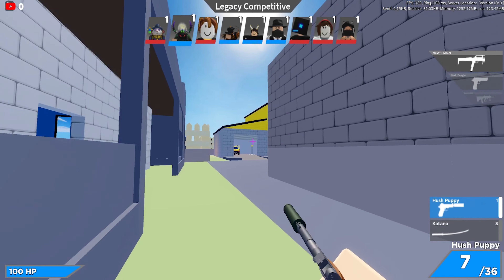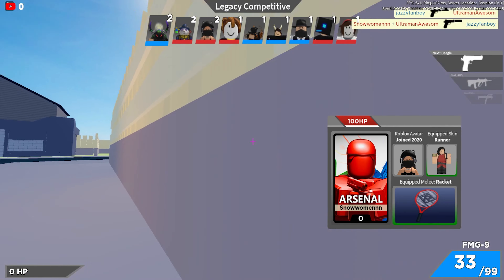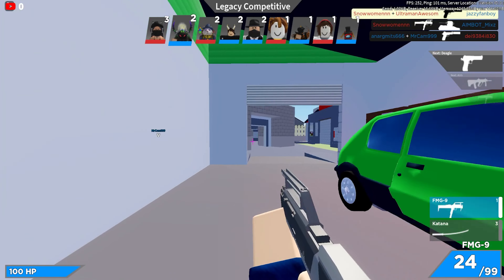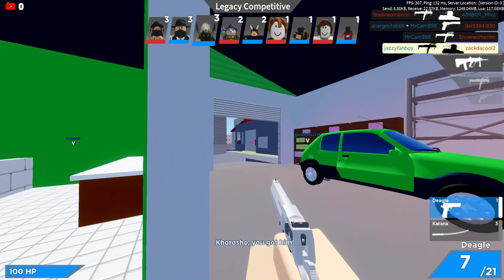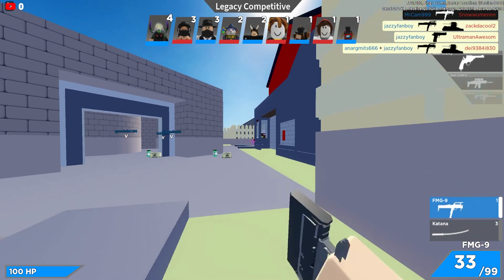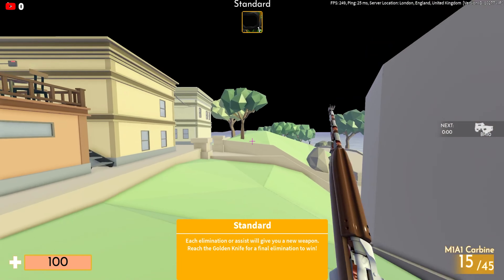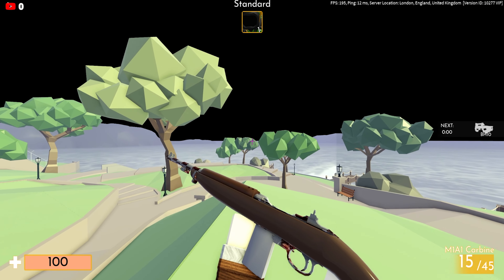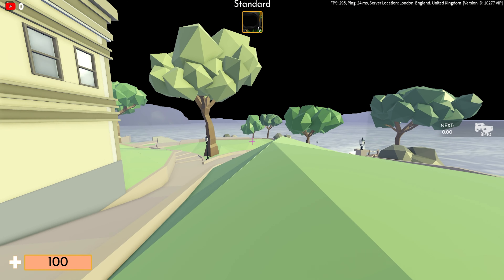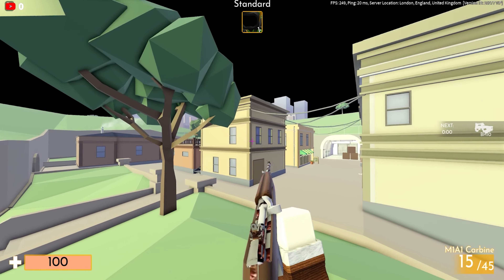Quite a while back, some of the devs were actually releasing codes, and these were due to them hitting a certain amount of followers on Twitter. DevKenny actually had a few codes that were up. As you guys can see on screen right now, I'm in a game — this is one of the codes DevKenny released, called the Quandale Dingle. I'm not too sure if it had a time limit or a cap on how many people could get it, but I managed to get it.